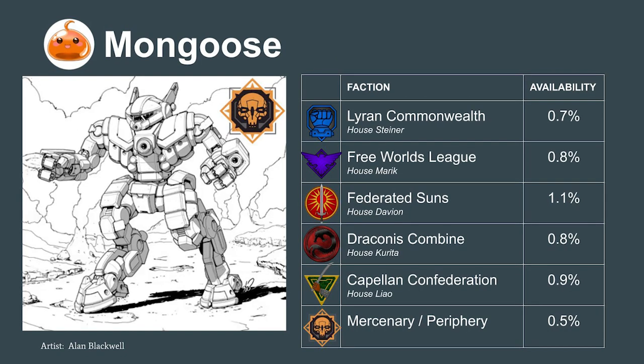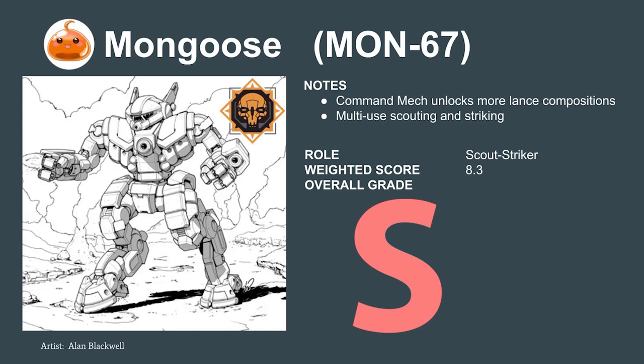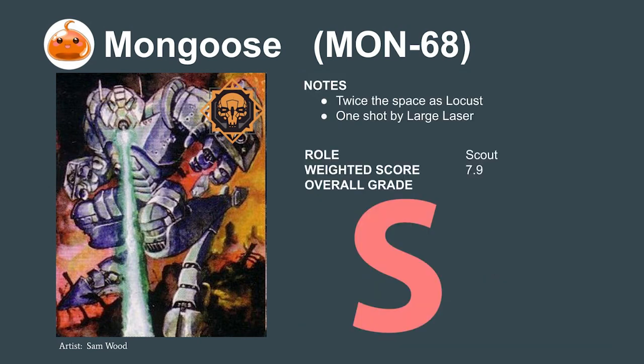The Mongoose — now this is a mech that ticks nearly all the boxes: solid damage output, outstanding armor, and superior mobility. It also comes with the Command Mech Quirk, which means that instead of relying on the 45-ton Phoenix Hawk to give its lance the Command Mech initiative bonus, we can get it on a well-designed 25-ton mech — opening up lance compositions we don't normally get to use. It rates out to an S. Its cousin, the Mongoose 68, is rated slightly lower because of its single large laser making it inconsistent on damage, but its other high stats still bring it to S-tier.